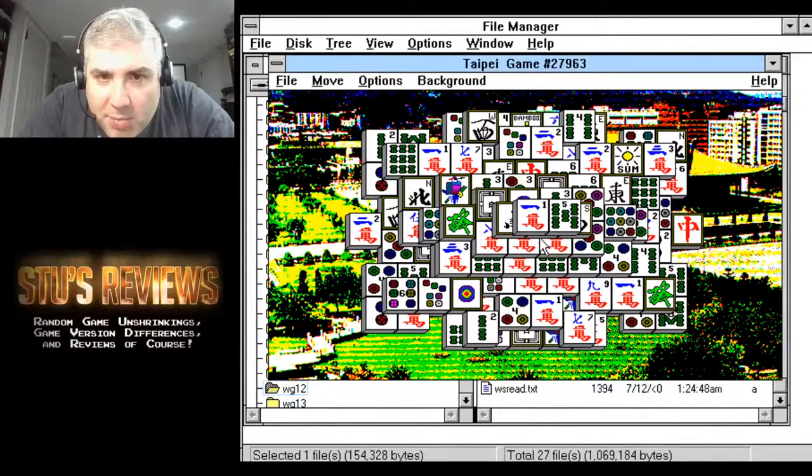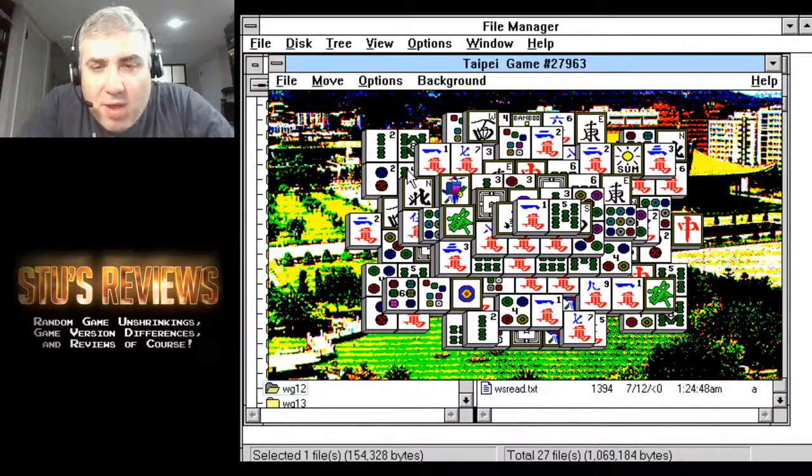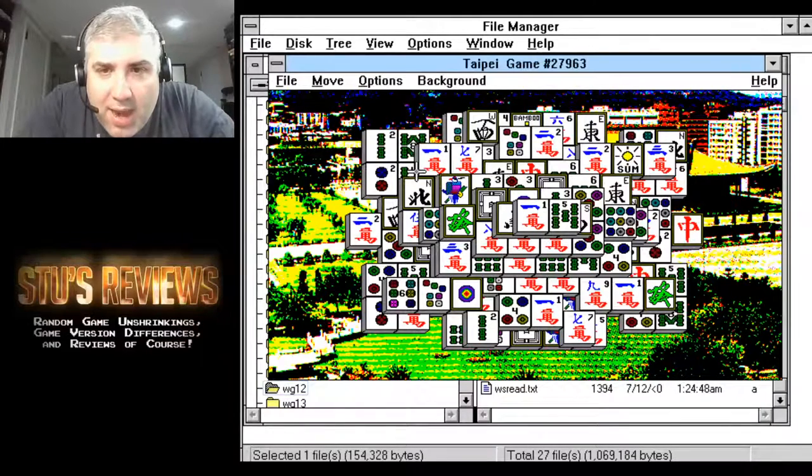It's probably a lot of fun to play something like this on the computer because you don't need an opponent. The clear tile has to have nothing on top of it and it has to be free to slide either left or right, and you have to get a match. It's not a trivial game — this two I can't clear because you can't slide it left or right.